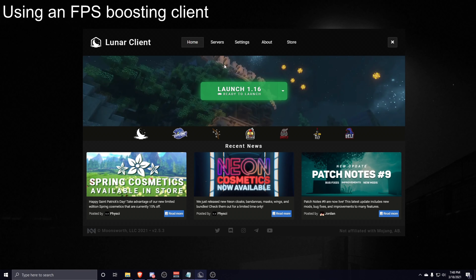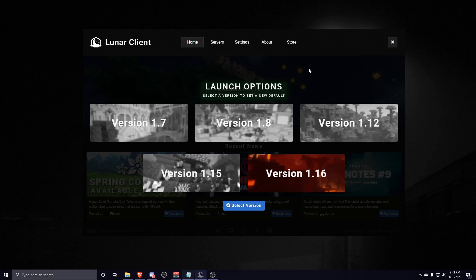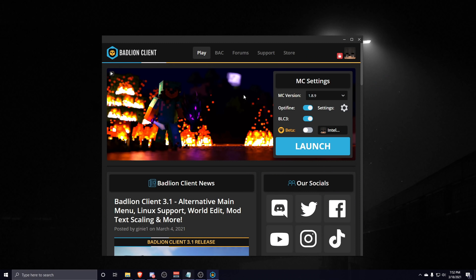The first thing you should have is an FPS boosting client. I'm using Lunar Client, which is essentially a mod pack but with a lot of FPS optimizations built in. Lunar Client vastly outperforms vanilla Minecraft when it comes to FPS. It supports the latest version as well as 1.8 and runs on Windows, Mac, and Linux. If Lunar Client doesn't work for you, Badlion Client is a good alternative — it supports pretty much every version up to the latest snapshot.